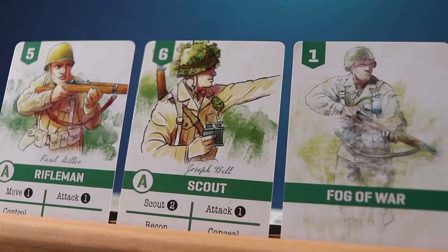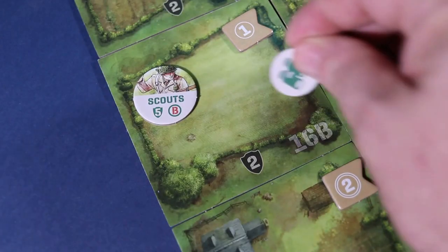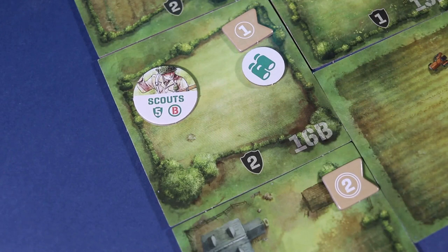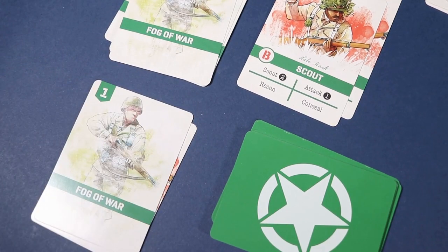For movement, scouts are the only units which can move into uncontrolled tiles. When they enter a tile, they place a scouted marker. This allows other friendly units to move into those tiles. When your scout places a scouted marker, add a fog of war card to your discard pile. Remember that fog of war cards cannot be played except to win initiative.